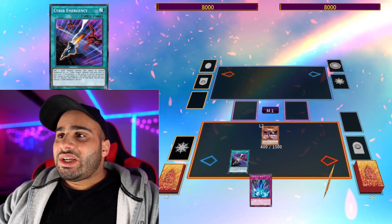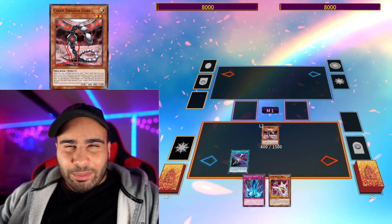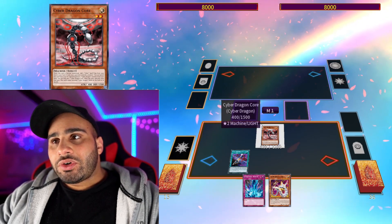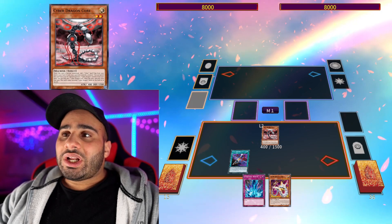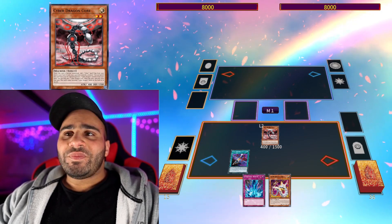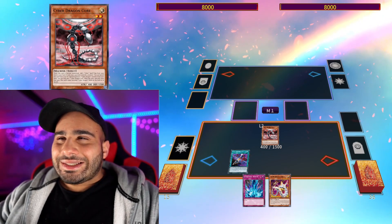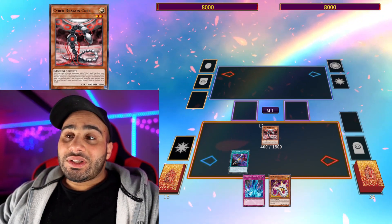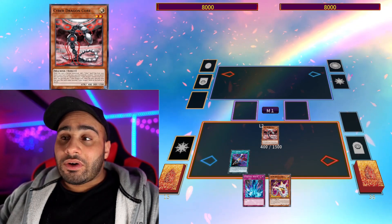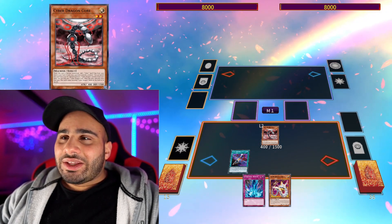You're going to be activating Emergency to search Dry. If the Core got banished, for example, then in that situation you would have to search another Core and then you could search Cyber Load Fusion, which could be used right away since you want to have a Core on the field and a Core in the banished zone — that would be the second fork of this flow of execution.